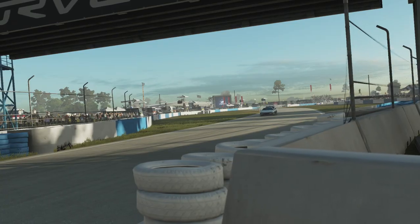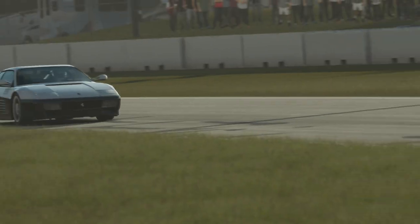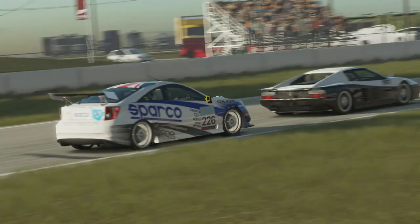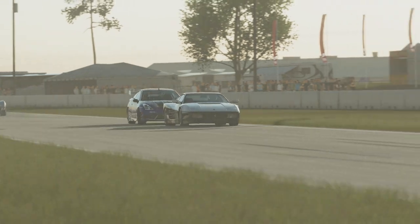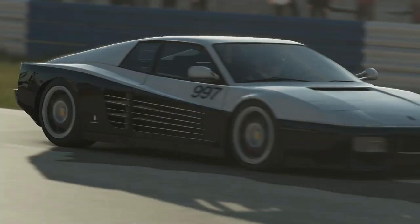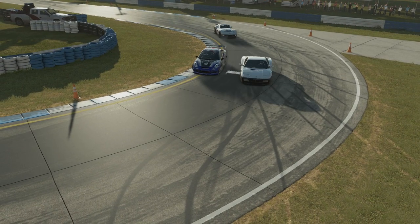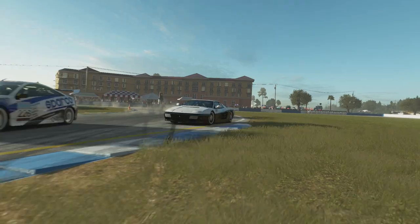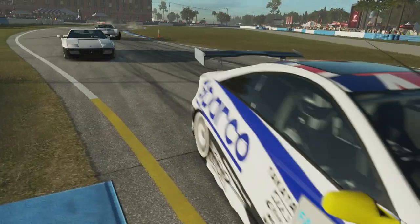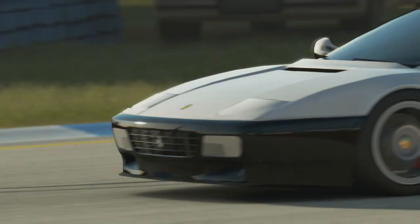At the front it was a Ferrari Testarossa that led the way, but was coming under pressure from a Toyota Celica as they come down the start-finish straight up towards Turn 1. The Ferrari doesn't go defensive, the Toyota has enough space up the inside. It looks fairly dramatic — an overtake maneuver up the inside, and the Toyota has got himself into the lead.